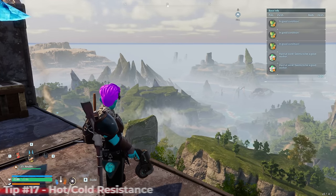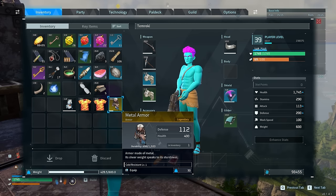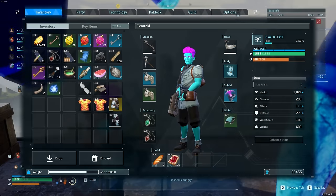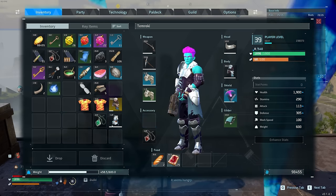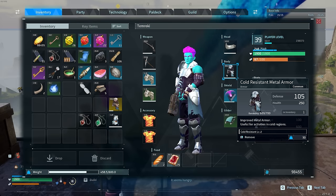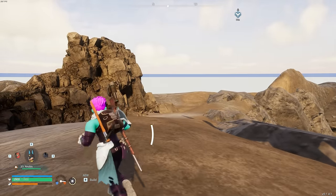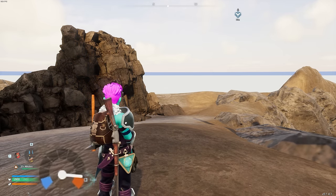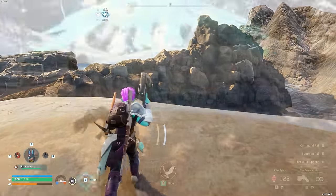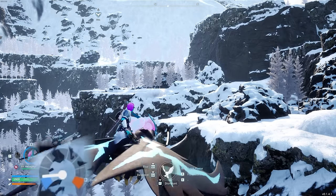A reader tip: you can wear cold-resistant metal armor combined with two level 1 heat-resistant shirts to survive both cold and hot biomes without swapping armor sets. Testing this on Mount Obsidian — normally lethal heat — the temperature marker sits just at the cusp of hot but I'm fine. And in the Arctic area, same result: just on the brink of cold but not quite there.